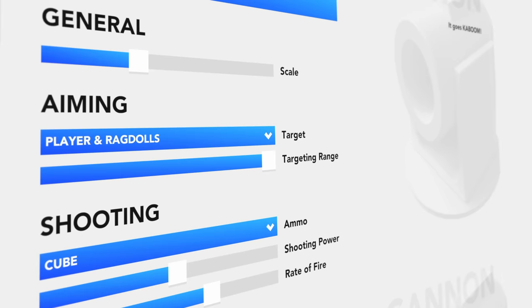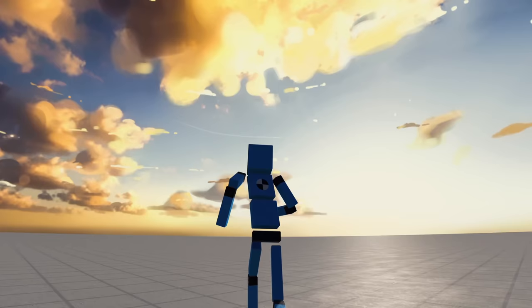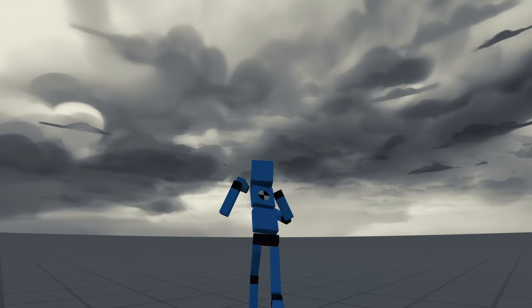There's a brand new interface that allows you to change color, physics, and many other properties for each item. This update also includes a beautiful collection of skyboxes you can change in-game as you play.